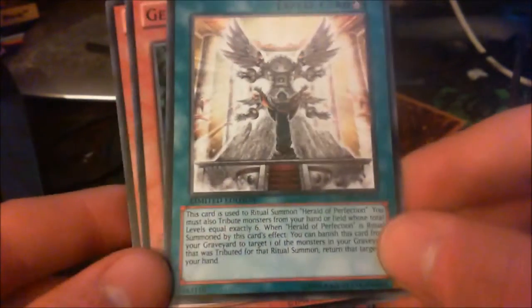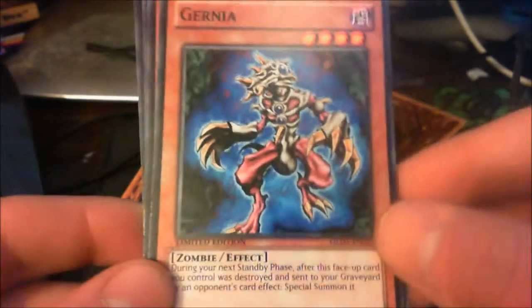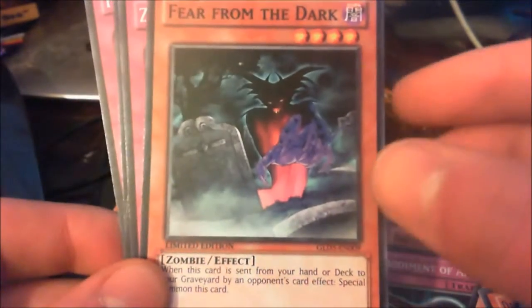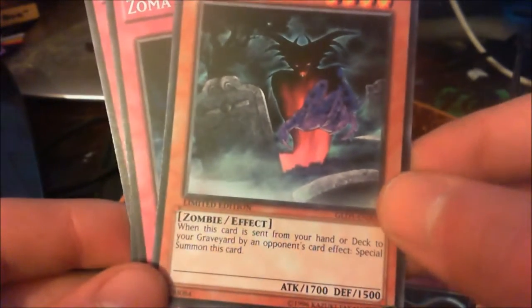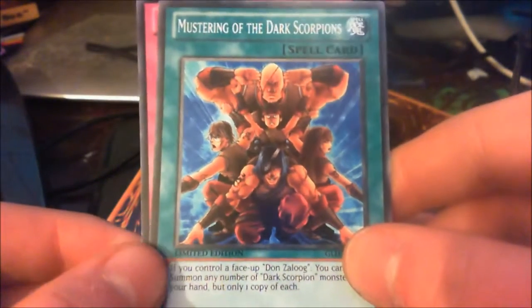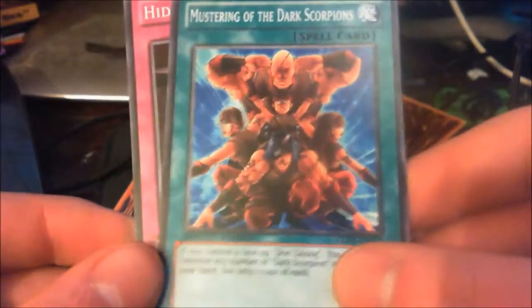Dawn of the Herald — let's see if I can get a Dawn of the Herald in my rares. It's quite a cool card. Red Ogre — he's an ogre because he has ears. That was a terrible impression. Fear from the Dark, looks like the other card. Zoma the Spirit. The Lady in White. Mustering of the Dark Scorpions — I think I got like all of them apart from one. I don't know what he does. And Hidden Spellbook. So that's all of my commons.